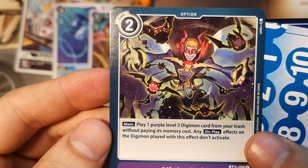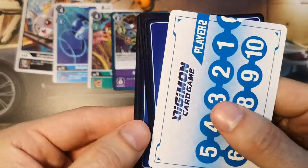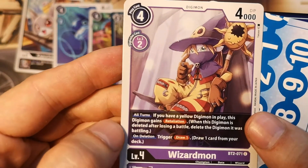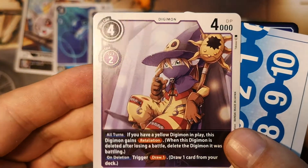Knight Trade. Next is Maiotissimon, a purple option card — pretty cool. Then Wizardmon, with nice all-turns and on-deletion effects. Happy to have him.